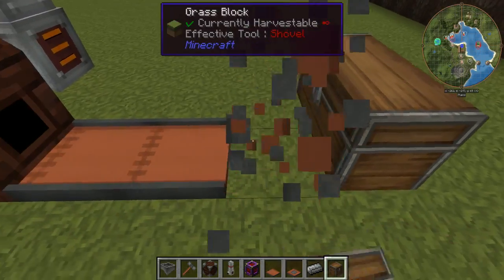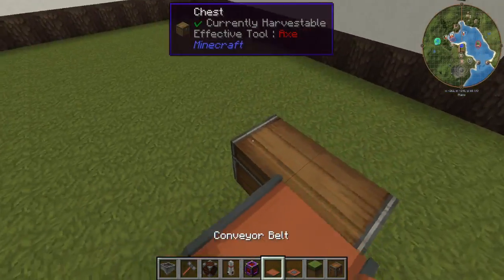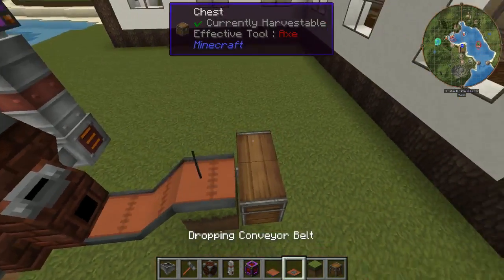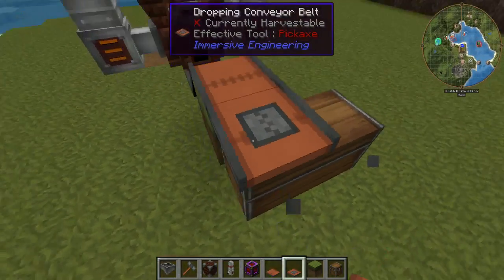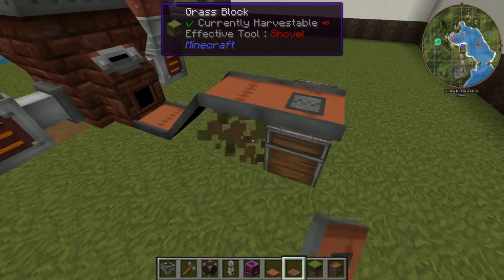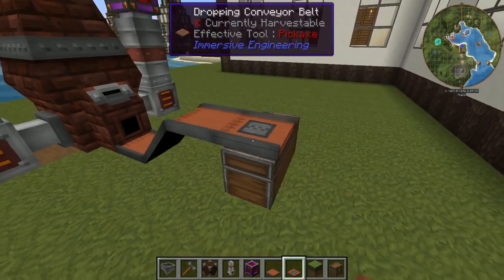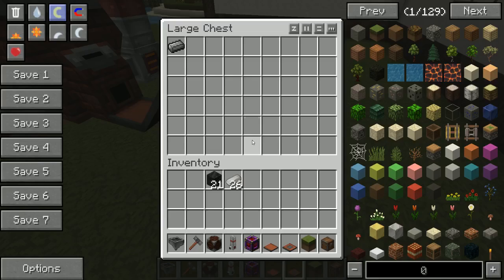We're going to put down our chest here, and then we want to do a block here first so the conveyor belt will raise up onto the block. It's all running in the same direction — this dropping conveyor belt would drop that right down into the chest, and it does it.